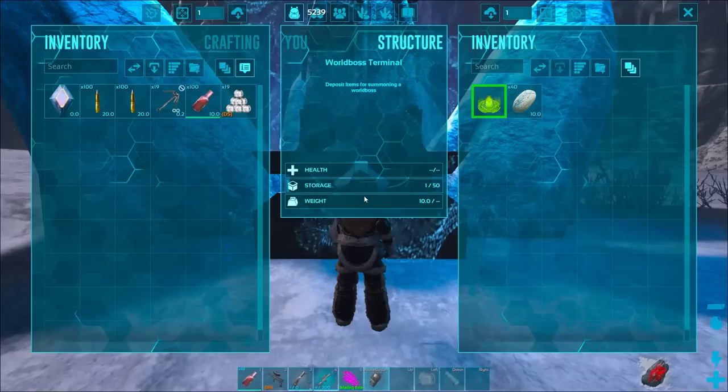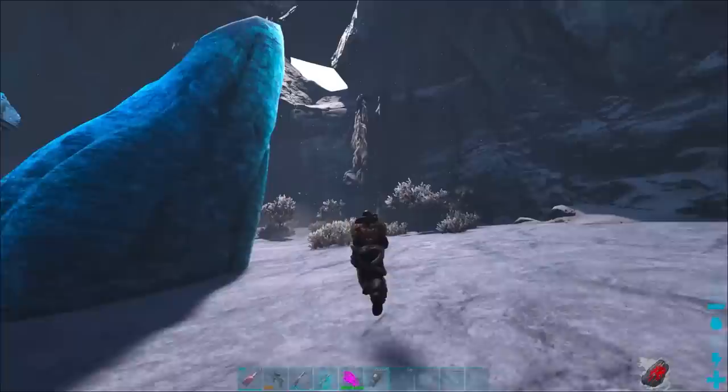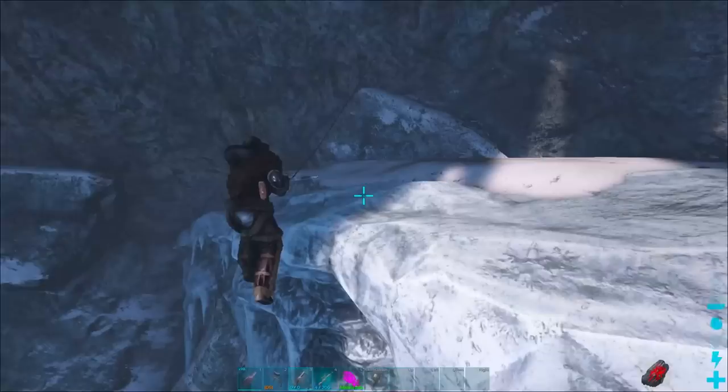So all you have to do: run down this cave, get to this statue right here, make sure you have 30 runestones and you'll be able to summon Steinbjorn. Now, once you summon Steinbjorn, he is a very dangerous monster. The only way to successfully beat him very easily is to get up high. There are a few points you can go to. If you go too low, he will hit you with his AoE attack.